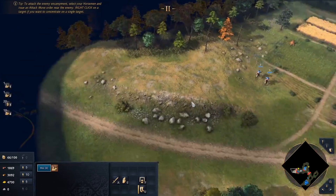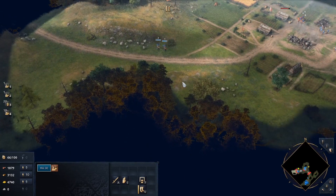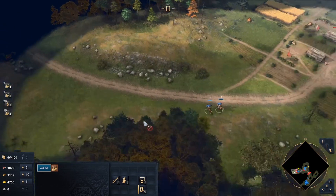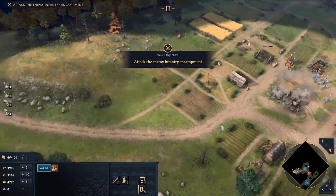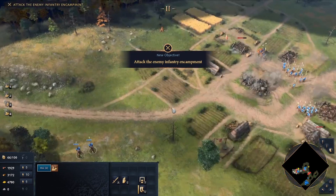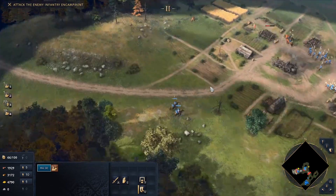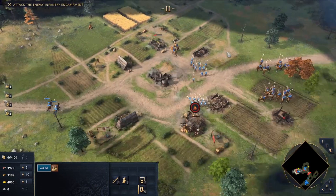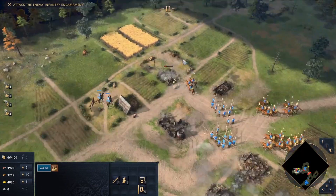The invaders' archers and their camp were destroyed. A final enemy emplacement remained — one fortified with palisades and defended by spearmen. So it's probably not going to work with archers alone. To deal with this target, the town would need longbowmen. First, they needed to build archery ranges in the area regained from the invaders.